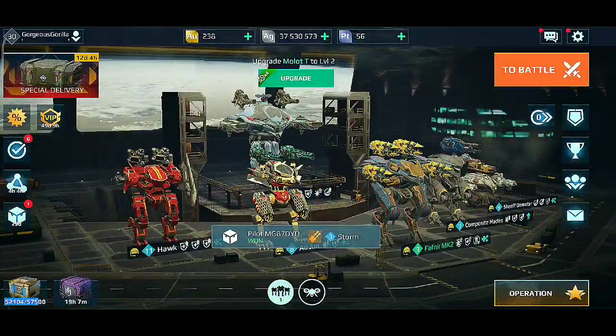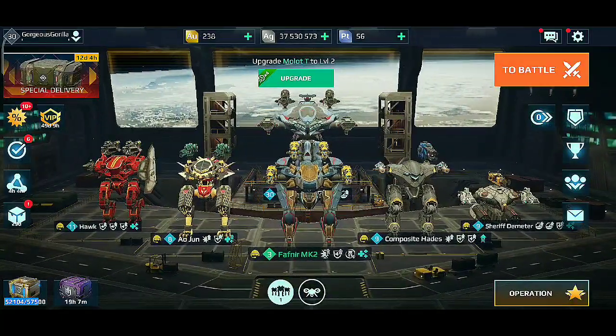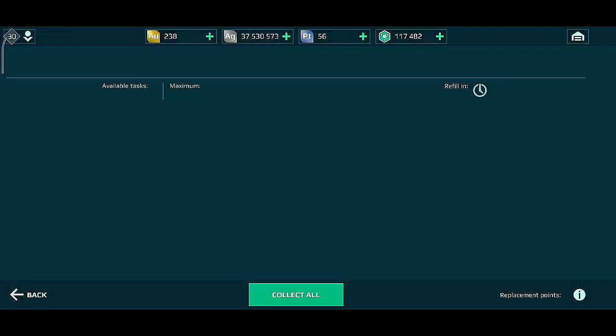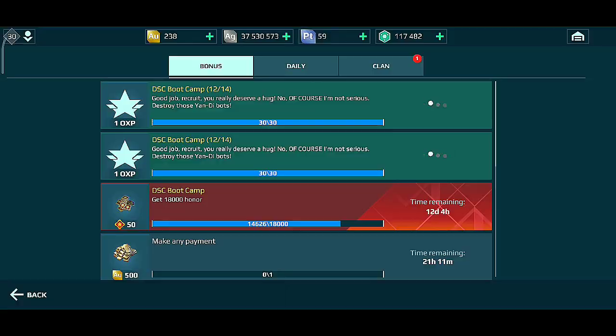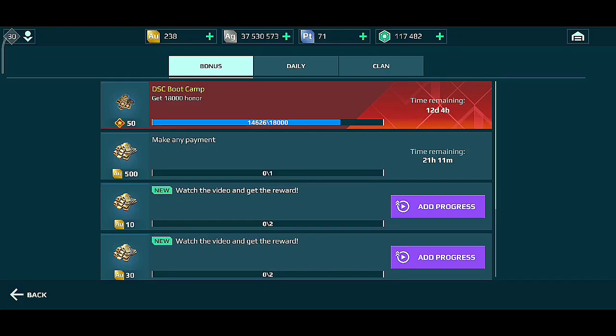Hey guys, welcome back to my channel. In this video I'll be showing you how I got the free Typhon robot with stellar wasps, even without completing the last two tasks. Some of you call this a bug, while the rest say that Pixonic was going easy on us, but either way it's going to be profitable for us. Now let's go receive the 20 HP from task 12, which was doubled for some reason.